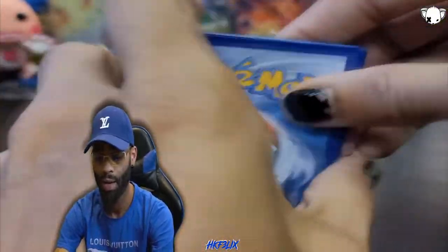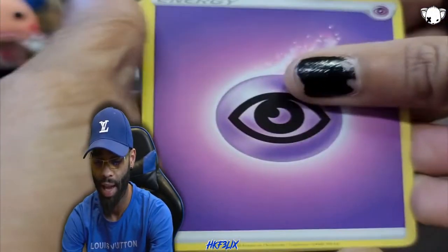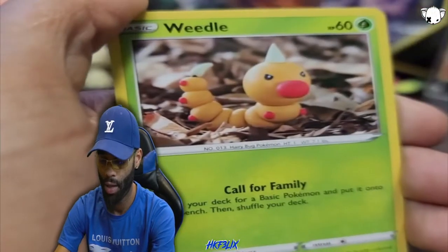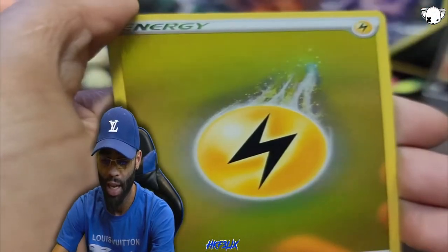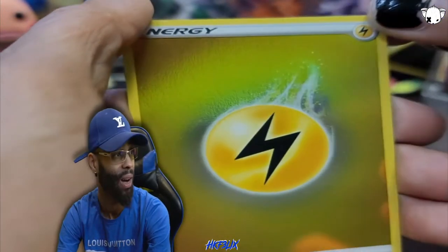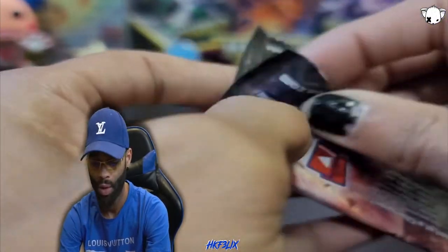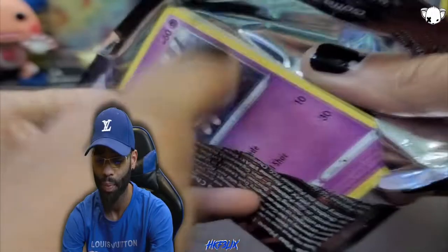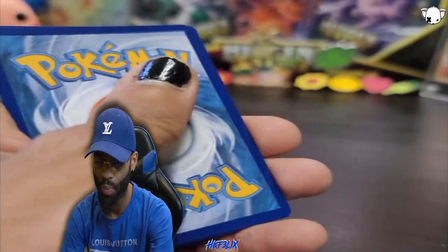Code card for you guys right there. 75 cards in the set - with the 30 packs we're opening right now we should be able to get every card in the set. We got a Scraggy, a lightning energy reverse holo - I am liking that. What are we getting right afterwards? A holo Centiskorch. In this set we get a holo for every pack, so anything you pull you should be satisfied. Centiskorch is definitely a common holo in this set.